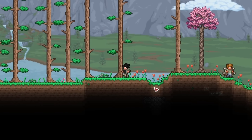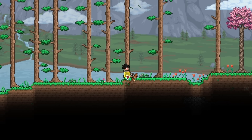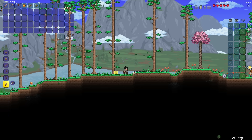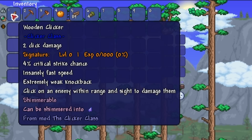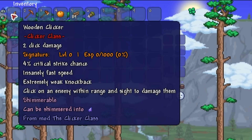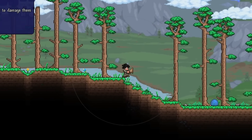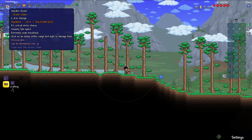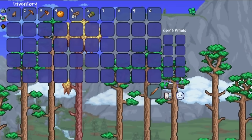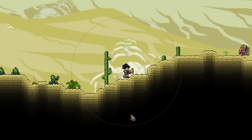Here we go — let's get the first clicker so that I can start killing some enemies. All I need to do is gather some wood, make a workbench, and then I can craft the wooden clicker. This weapon is very weak, only 2 damage and no special effects, so I'll be replacing it almost right away. But let's test it out. One click gains us 5 points of experience. Let's try to find a cave to start mining.